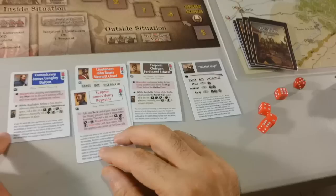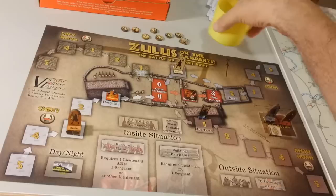Now we draw a card — we have another hero. We've got too many heroes now. Now we have housekeeping — we have the maximum number of cards. So now we move to the next turn and that's the Zulu turn.